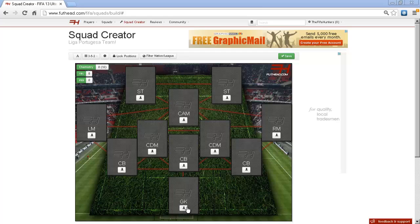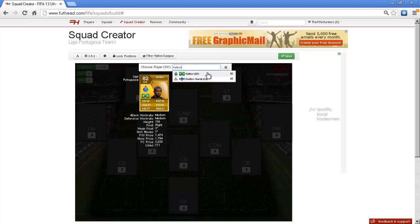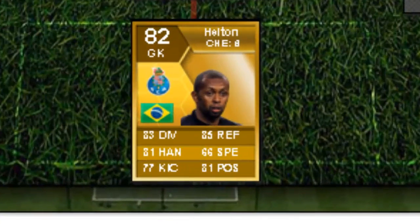Now this team is made up of 3 teams, and more than half of the players - there are 11 players and 6 of them are from Benfica. But first of all is one from Porto, who is Helton. He's got good positioning - 81 overall, which is decent.